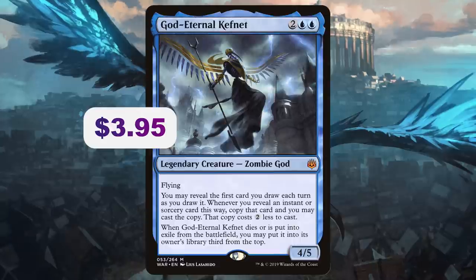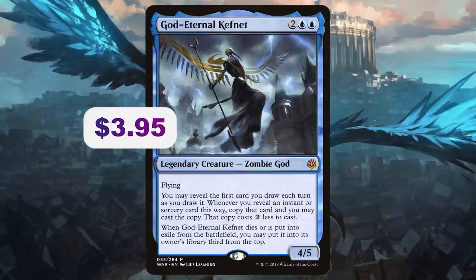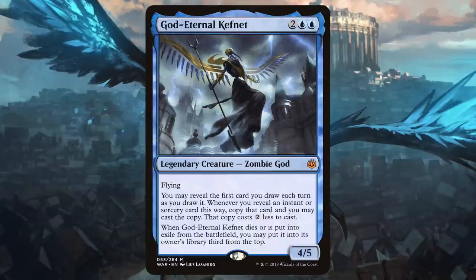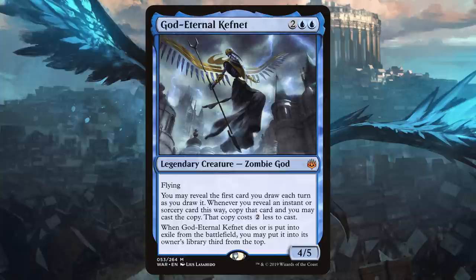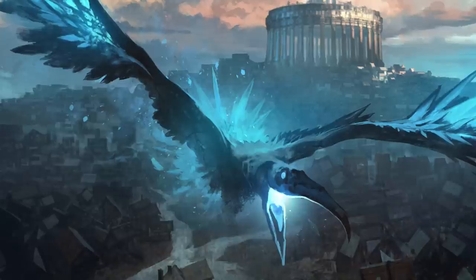God-Eternal Kefnet — two blue blue for a 4/5 flying Zombie God. You may reveal the first card you draw each turn; whenever you reveal an instant or sorcery this way, copy it and you may cast the copy for two less mana. It's also hard to remove — if it would die, you can put it third from the top of your library. Kefnet synergizes with subsequent instants and sorceries, effectively drawing you a card as a copy each time.